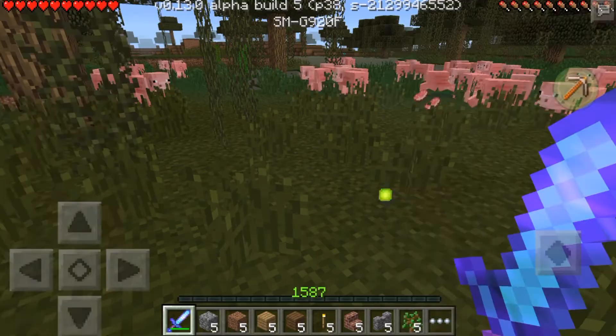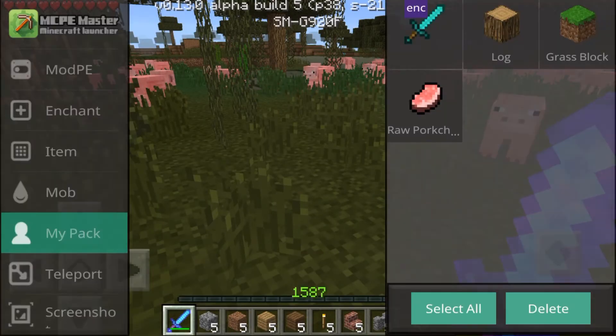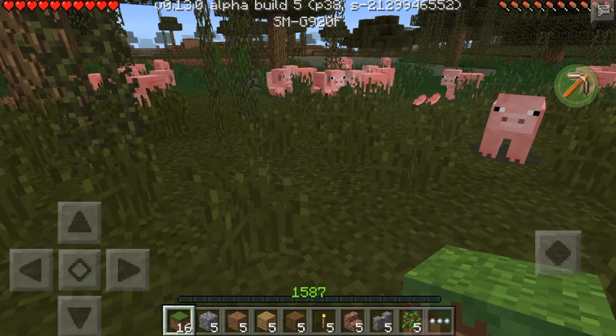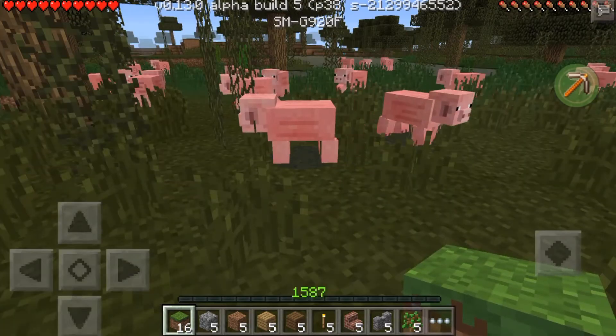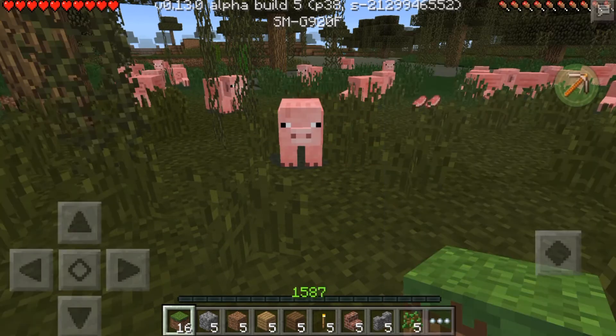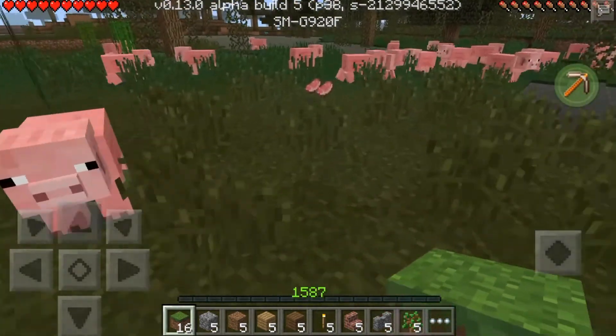In your pack, this is what is inside your inventory. As you can see I have all this stuff - you can get rid of things, delete them. Say if I want to delete all of this - as you can see it's now gone. That's very cool, a very quick way to get rid of things.